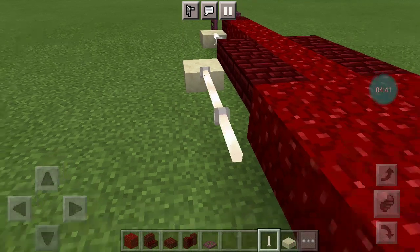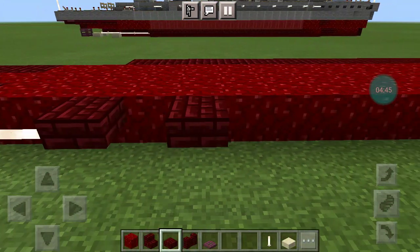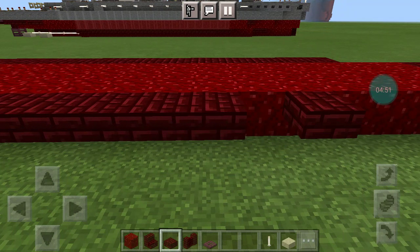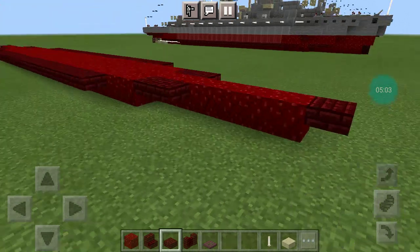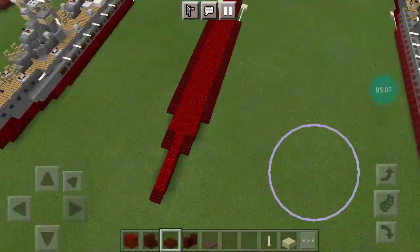Then place 4 end rods and 17 red nether brick top slabs. Once you copy that to the other side, you should have something that looks like this. That'll do it for layer 1, moving on to layer 2.